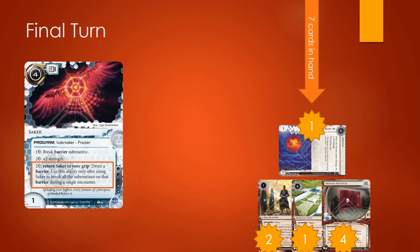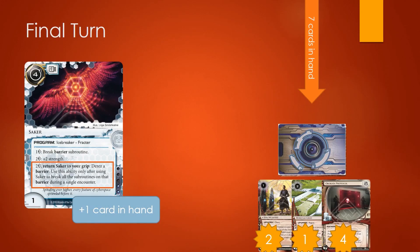You can use Saker's final ability to return Saker to your grip in order to de-rez a barrier. In this particular situation, if my opponent had used this ability after breaking the Kakugo, it would have done two things that completely altered the outcome of the game. Firstly, they would have gained one extra card in hand — Saker goes back to hand, meaning they would have had 8 cards in hand, which would have allowed them to actually steal the Obokata. Not only that, it also de-rezzes the Kakugo. Kakugo deals net damage when the runner passes it — after they break the subroutines and move on to the next piece of ice. But when my opponent moves past the ice, they check Kakugo, but there's no Kakugo to be had because it's already de-rezzed. Therefore, Kakugo's net damage ability does not actually fire, because it's inactive when the runner meets the passing trigger condition. As such, my opponent would only need to take 7 net damage, meaning they would actually be able to steal the Obokata with one card remaining in hand and win the game instead. Small plays like this can make a huge difference.